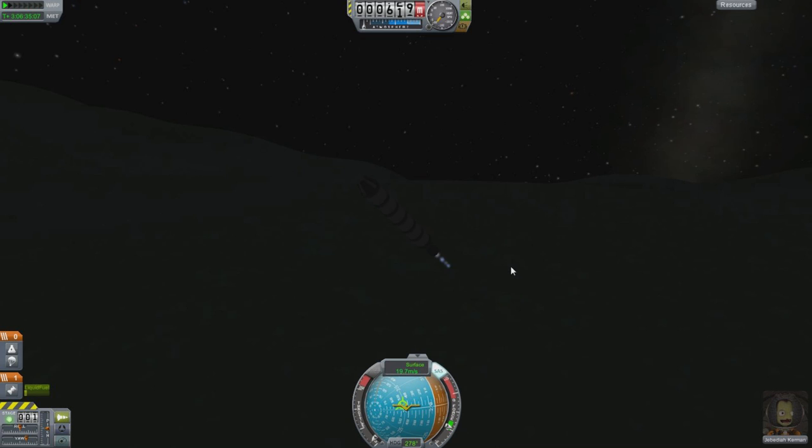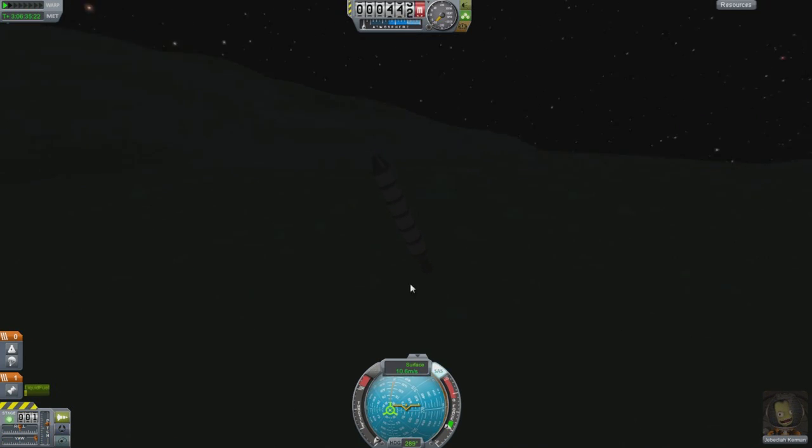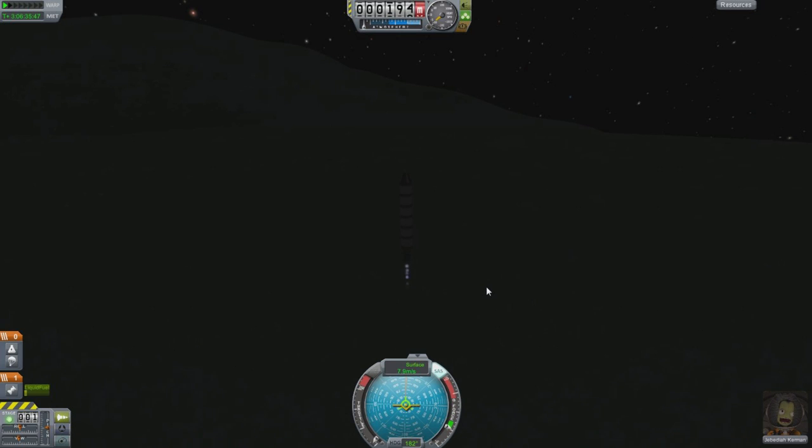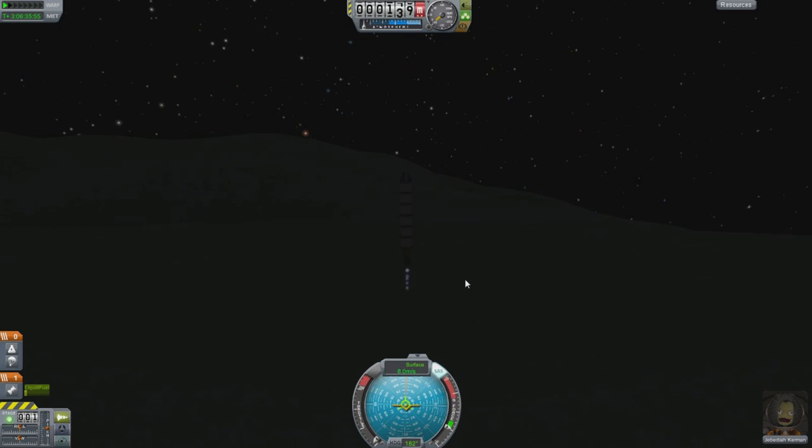Now we're down to about 20 meters per second, so this is terminal. We're going to make a concerted effort to kill our lateral velocity without ruining our vertical. Just get this lined up and cut. Sliding it onto our tail now — 400 meters up, 11 meters per second — and we'll just fire up the rocket ever so slightly. Obviously a suicide burn would be by far the most efficient way to do this, but a suicide burn makes it hard to kill all that lateral velocity. I'm just sliding it down onto its tail.